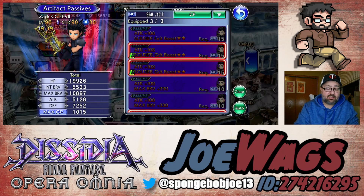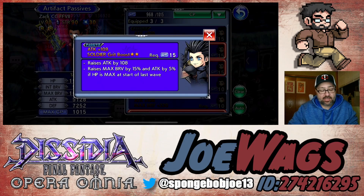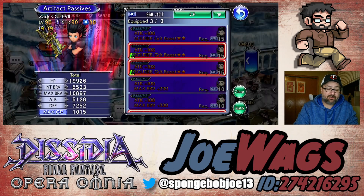Zack is a damage dealer, so I think you really want to focus on attack and brave damage with him. For his artifacts, I think we should go attack 108 and Soldier Grit boost two-star. This is going to give him max brave and attack, which is very good. Definitely go with that combo.